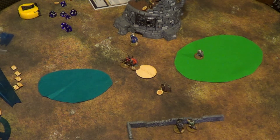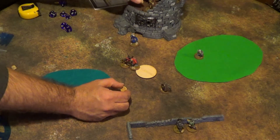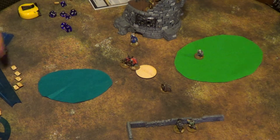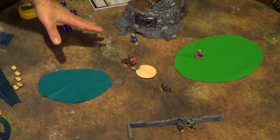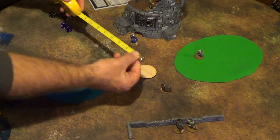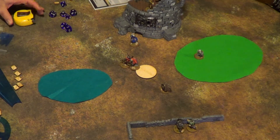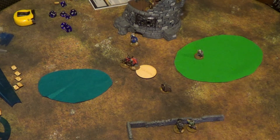Fight phase — nobody's in contact with each other, so we go to the end phase. End phase is when spells end — the buffs come off. We check victory conditions: the Haradalons are in contact with the objective, but the Forge Warden is within 3 inches, so it doesn't count.